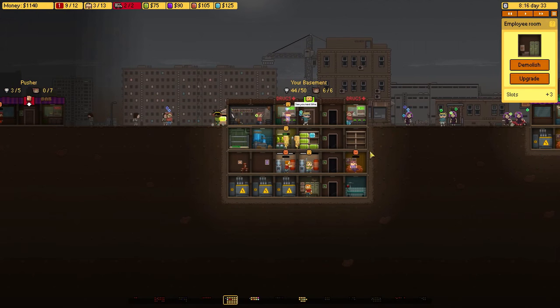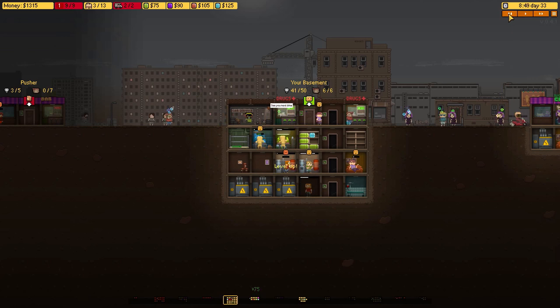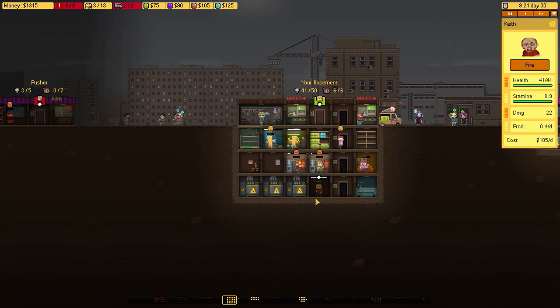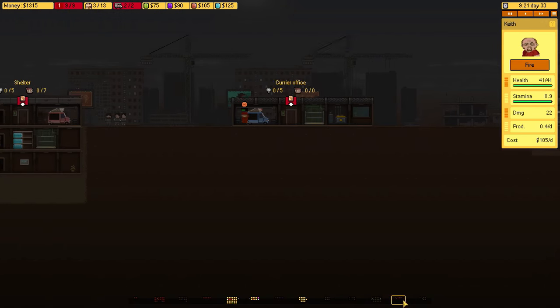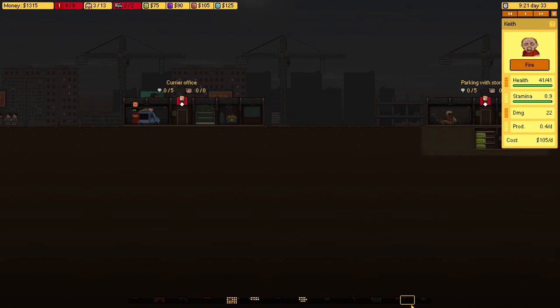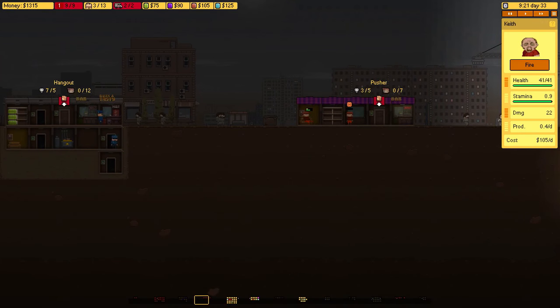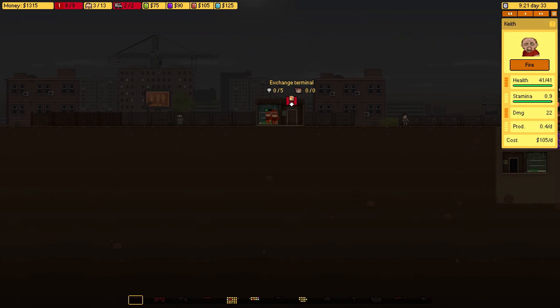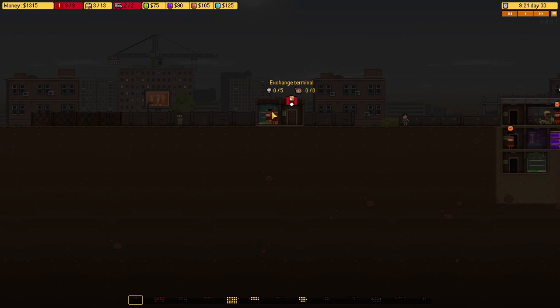We'll do one of these guys here, running now, and upgrade the area as well. Now we have enough room to demolish the employee room and add a battery in its place. I want to take care of the hospital, but actually let's take over the prison right now — he's already maxed out. Now I want to take over the hospital, but the rival is expanding, so whenever they have more locations they have a higher chance of making more assaults on your base.